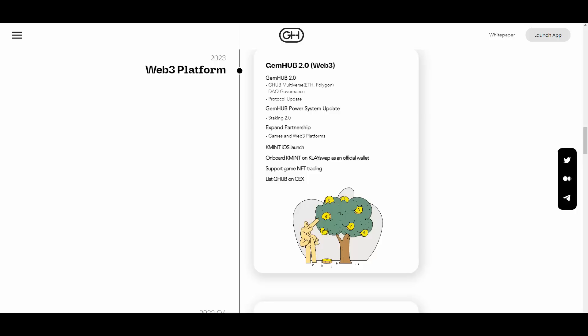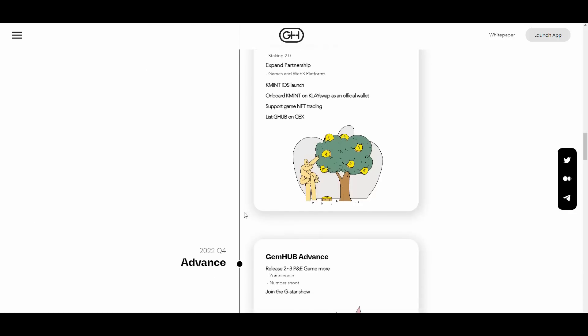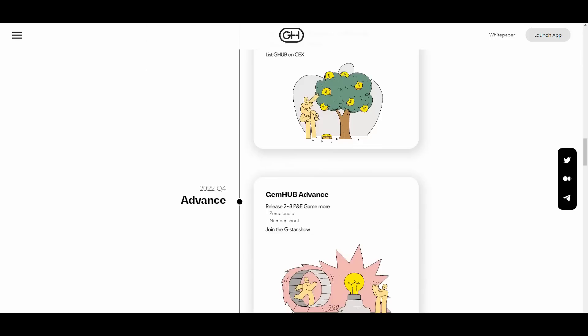The DAO governance function will allow the community to vote on agendas collected by the team and community, implemented as a smart contract. They're also working on the GemHub Power system — GemHub Power is granted by staking GHUB and recharges over a period of time after use. GemHub Power will be used in various places such as game token swap fee exemption and many more features.